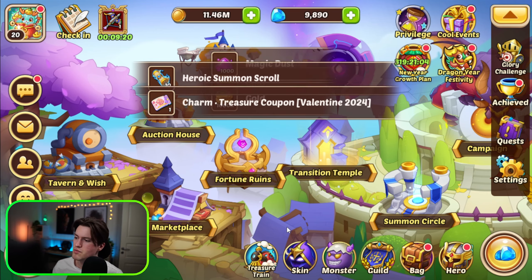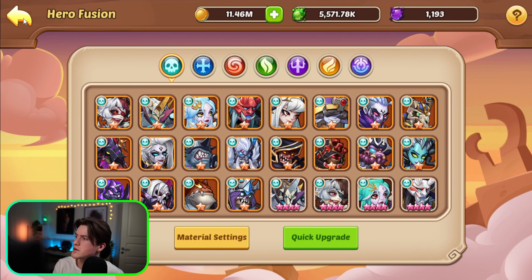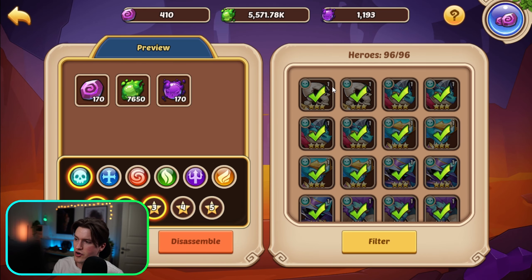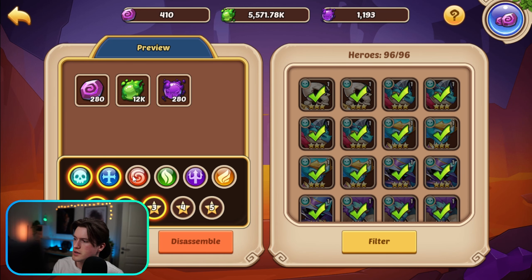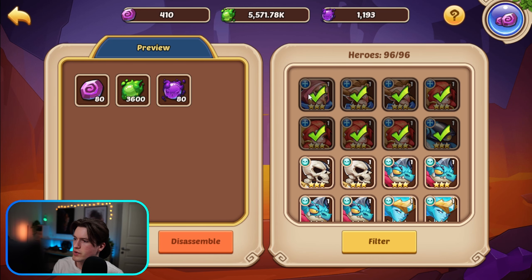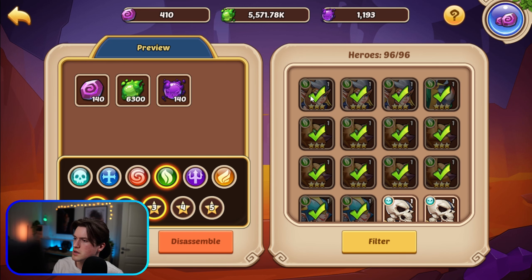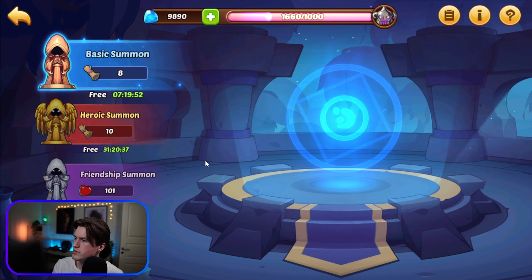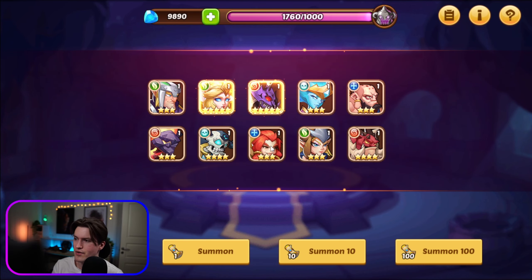We go back into the altar, quick select dark faction, keep four three-stars, and disassemble the rest. Then we use our last 10 scrolls — we got a Vessa and a Scarlet. That's very good. We might level up Vessa as she isn't a bad hero and we're going to need more heroes to level 100, but we'll wait for now. We continue into the campaign — this is pretty much the early game: push campaign, do chapter mission, push campaign, do chapter mission.